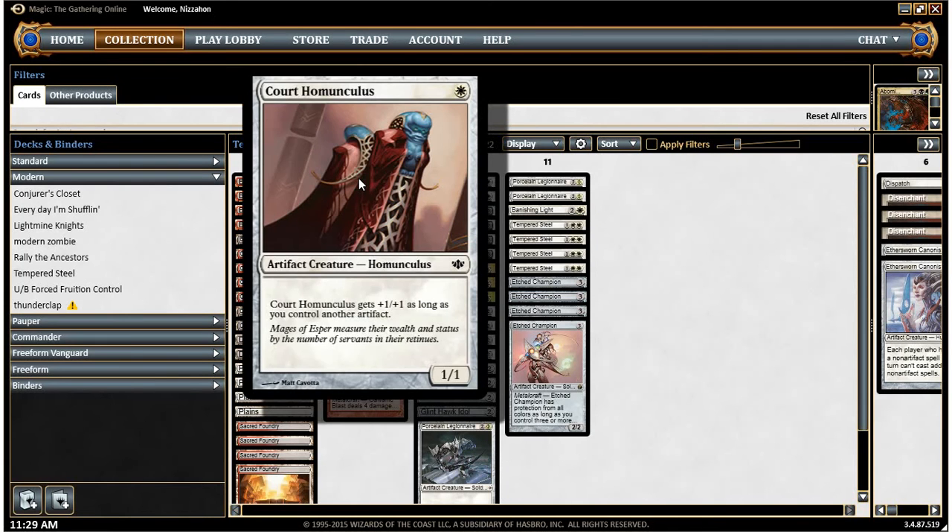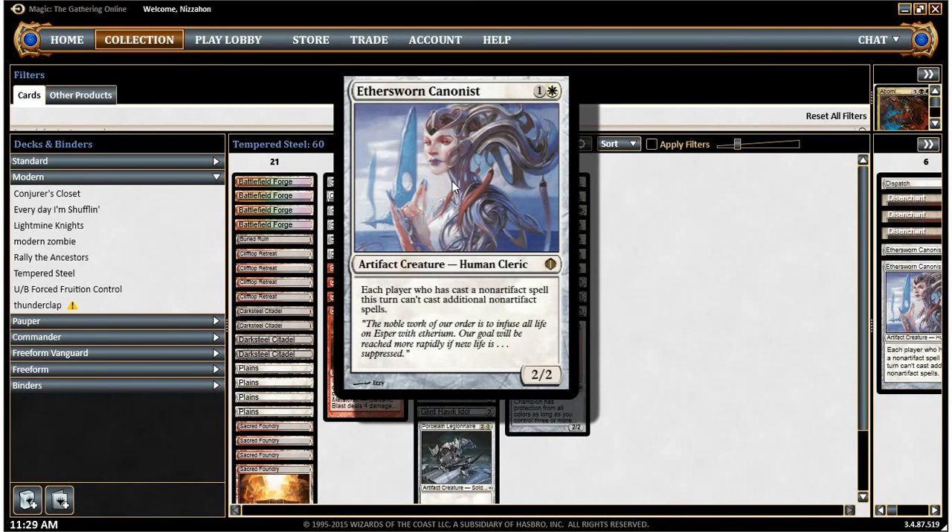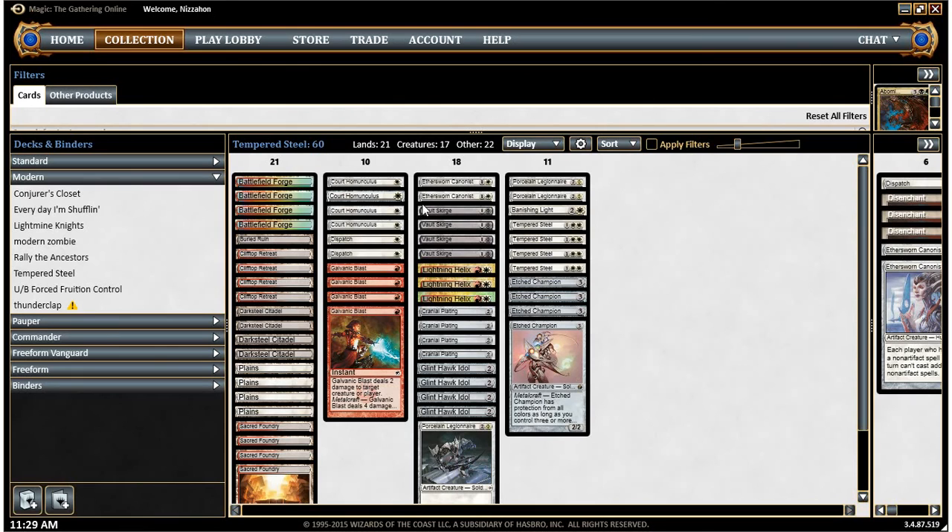We've got four Quart Homunkuli — just a little one-drop who gets to be a 2/2 as long as there's another artifact in play, which is going to be common in this deck. In terms of other artifact creatures, we have two Aether Sworn Canonists, which is just a two-mana 2/2, and it can help stop various decks from doing what they want to do and playing multiple spells. I have two in the sideboard here, too, for opponents where it's even more important.